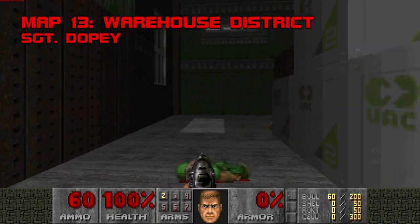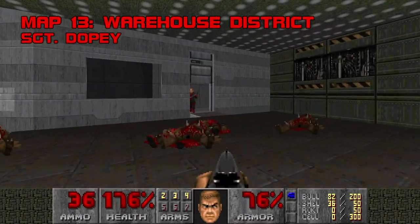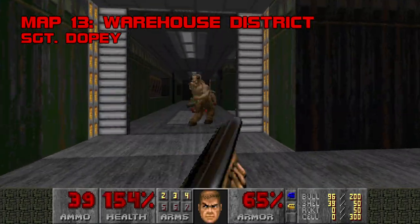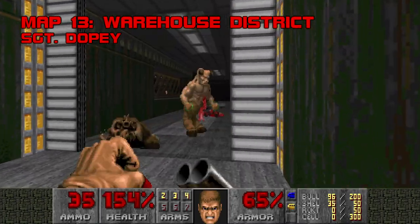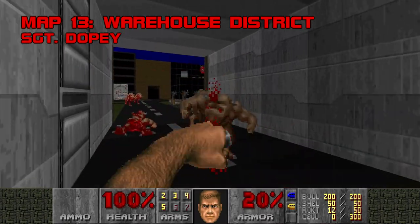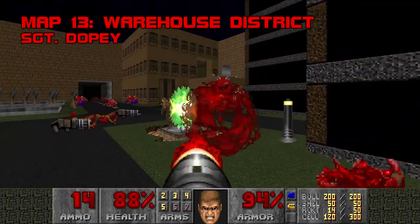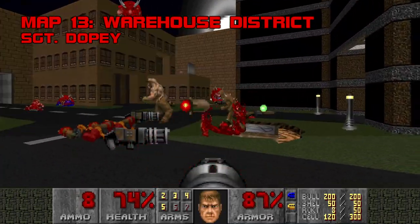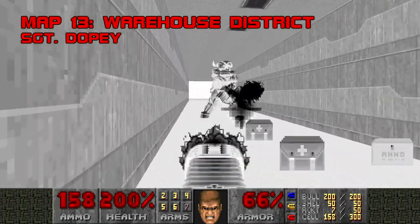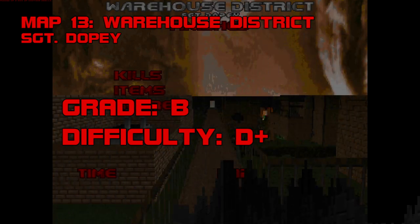Map 13, Warehouse District. Nova's slowly turning me into a Nightwish fan. Warehouse District is another classically-minded map, almost certainly vanilla-compatible, with a roundabout progression and some spritzes of Doomcute to tide you over between tame action sequences. Warehouse District won't challenge most players, but it won't bore them either — I dare you not to hum along to this MIDI when the refrain hits. The ambush that spills from the ground-splitting teleporters is the dramatic high point of this map. Simple though it is, Warehouse District feels like a love letter to old-fashioned mapping. Grade B, difficulty D+.